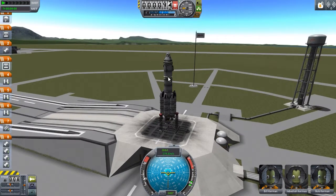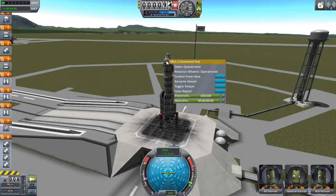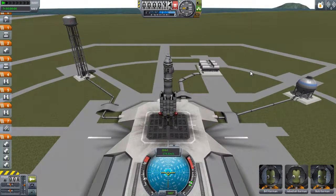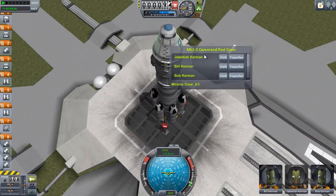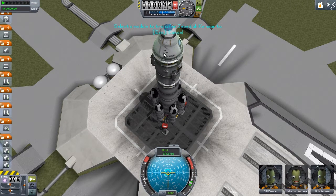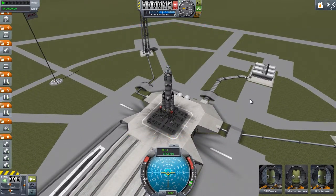Another addition: if you have a space station and dock to it, you no longer need to get Kerbals out to move them across. You can move them via the user interface. If you click on the crew hatch, there's a transfer button where you can select a module to transfer them to.